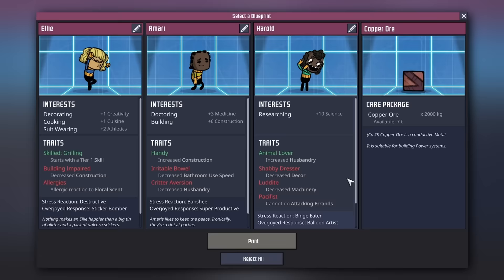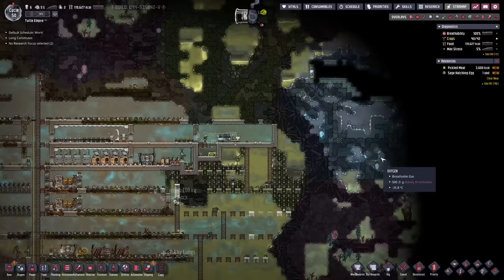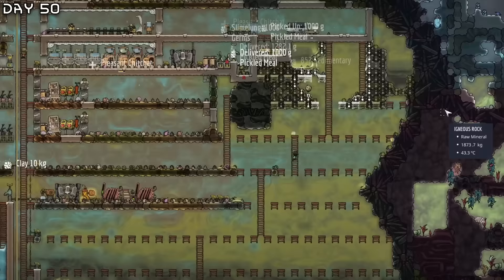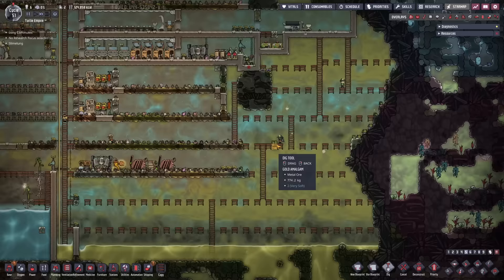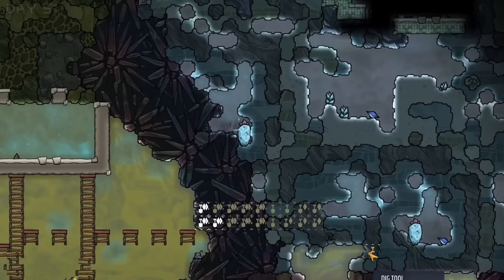We have two sick pawns with slime lung unfortunately. I think I'll just take the copper ore here — and starvation. Now what I want to do is build an electrolyzer setup here so we can get some free oxygen. Right now we have 63 tons of algae but it will run out. The dupes have successfully drilled out all of this and we're now heading straight in here. We have four reed fibers — in the future I'm going to have to make atmosuits to wander into some territory.